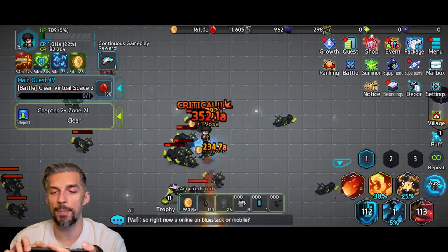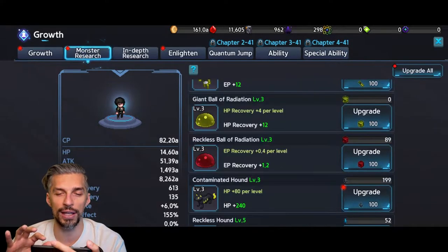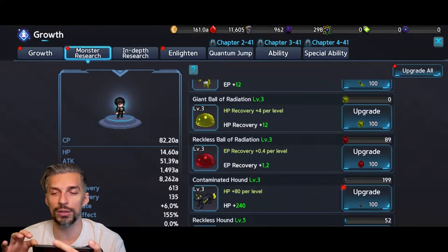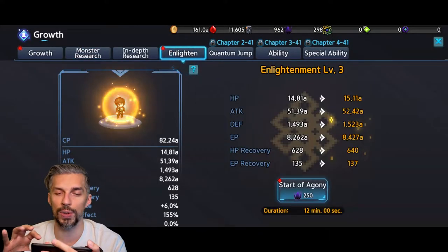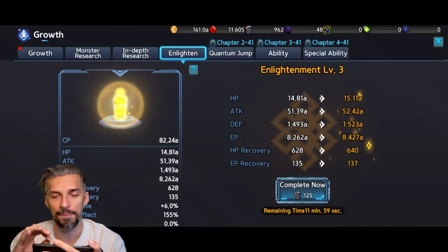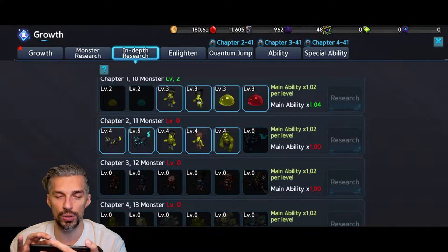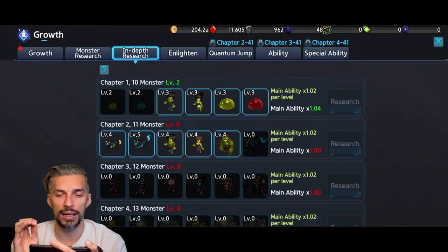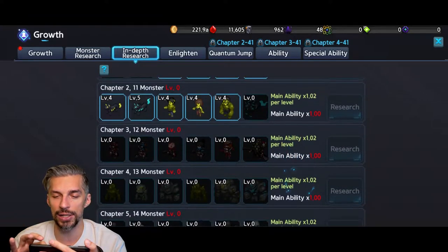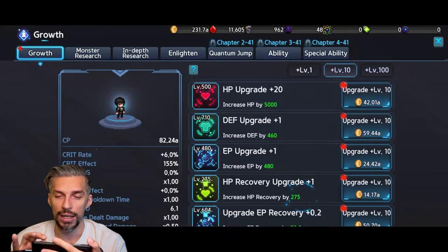We need to get better gear, better stats, and better multipliers for defense because your base growth can only take you so far. You need to upgrade your monster research whenever you can, do enlightenment when you can — those are additional multipliers for your stats — and do in-depth research when you can. There's no point going back to level 1 to increase main ability right now since we have a survivability issue, so focus on defense.